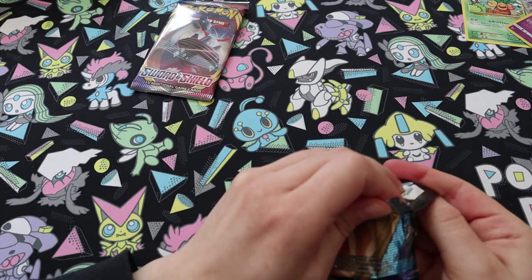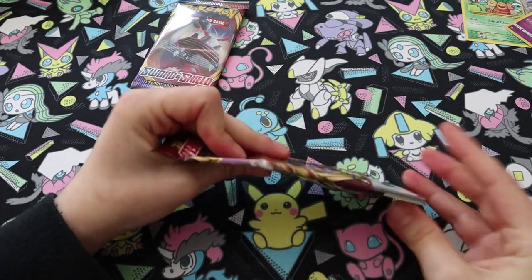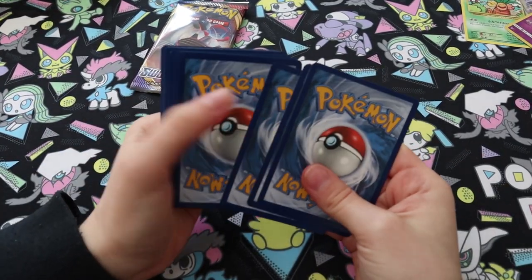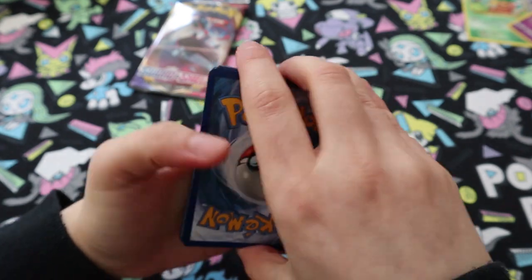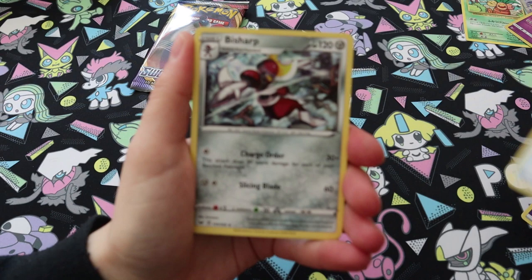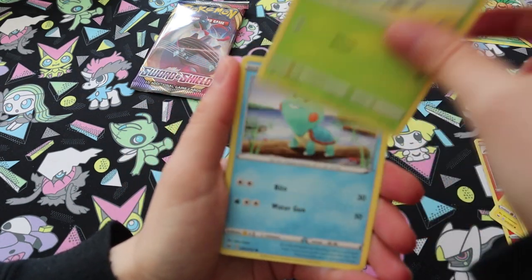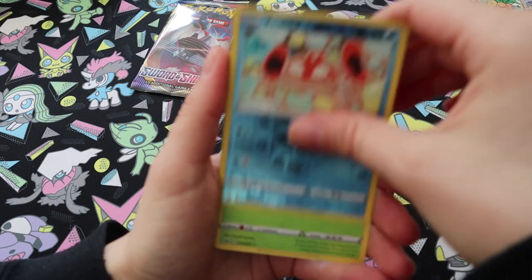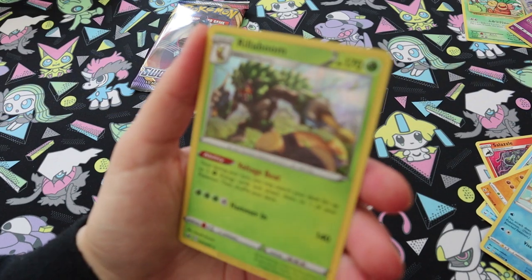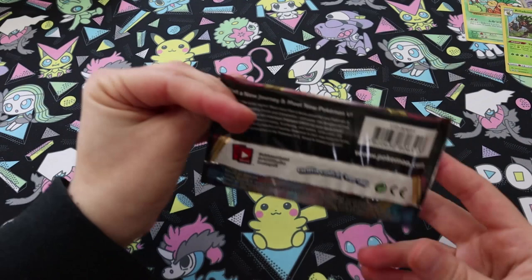On to Sword and Shield — another holo! We have Energy Switch, Bisharp, Salazzle, Yamper, Clobbopus, Cottonee, Turtwig, Rhyhorn, reverse Krabby, and line holo Rillaboom. Do you need that one? No. Well, it's a hit, I guess. Don't tell me Evolutions is going to be the best pull we get from this tin.